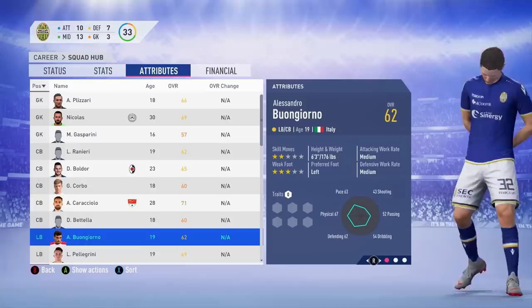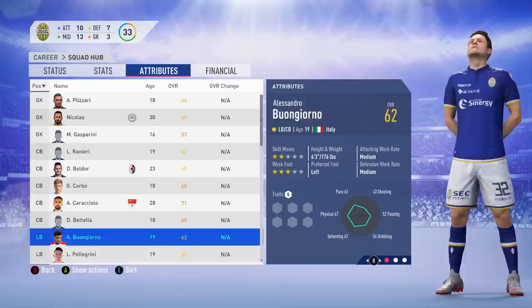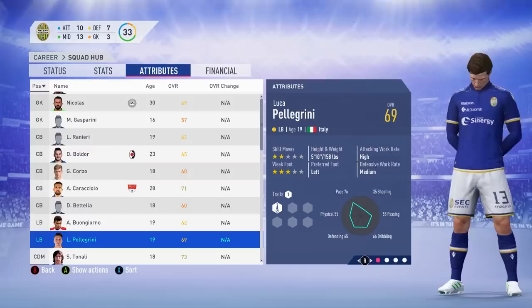We move on to Davide Bettella, the 18-year-old centre back, 60 overall — he was in the World Cup squad and deservedly so, a very nice young talent to look forward to. At left back we have Alessandro Buongiorno — which means 'good morning' in Italian, a little fun fact. He wasn't the starting left back though; Luca Pellegrini, the Roma talent on loan at Cagliari, was our main starting left back in the squad.